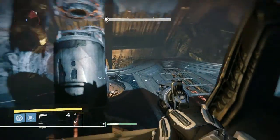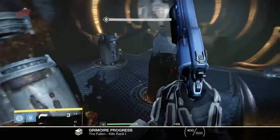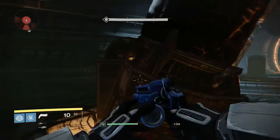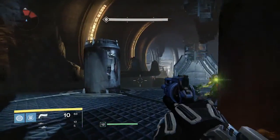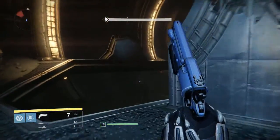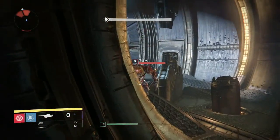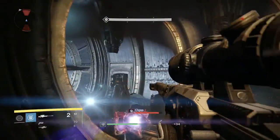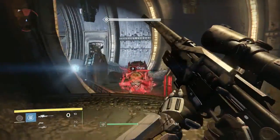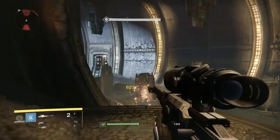You must charge fusion rifles to fire by holding the trigger. The amount of time you must hold the charge varies based on the rifle's charge time statistic. Once you fully charge a fusion rifle it instantly shoots - you cannot hold the charge, so make sure you're on target when the rifle fires. Fusion rifles are very very good. They've gone through a few different metas in game for PvE and PvP, but ultimately they are very very powerful.